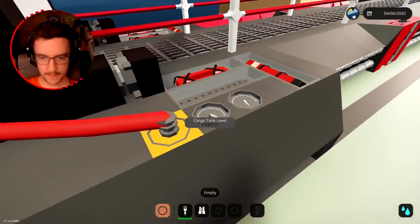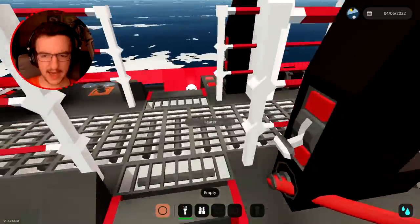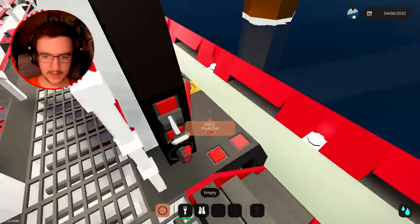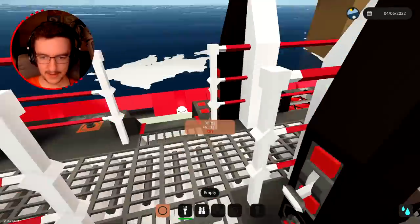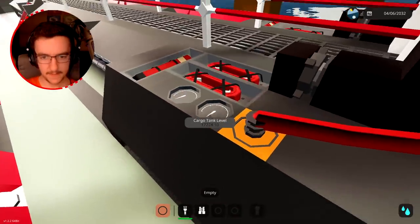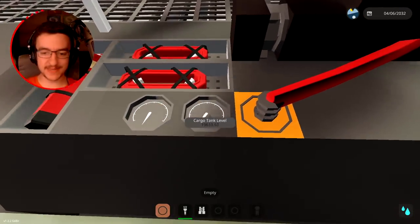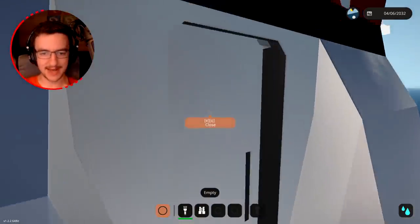Going up these ladders, attach it to there - press fill. It's filling. If I press fluid out it's quicker. Wait - turn this off, then press fluid in. It is actually filling. If I go to this side and press fluid in it goes way faster. This is totally working!